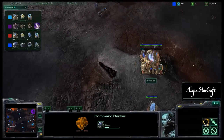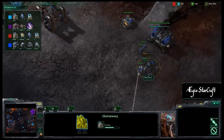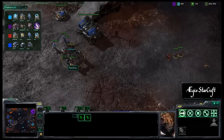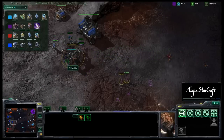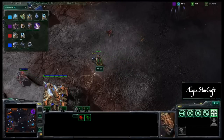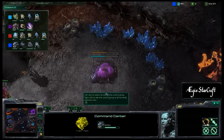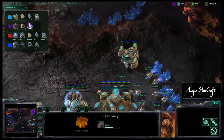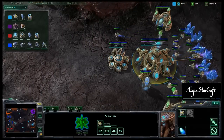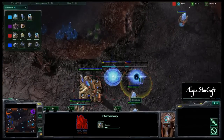Ner'zhul is going for a pretty fast expand, completely skipping the gas, and is throwing down a bunker to help defend it. His ally Bruce Lee is Chrono Boosting the Warp Gate research and getting his second gateway out — no units yet, just a Stalker starting to spawn. The two Zerglings from Khan are moving forward and will meet up with some Marines — they see the bunker so they know something is up. One Marine gets a little too far out and gets taken out, killing one Zergling in exchange. Khan is going ahead and getting his natural expansion as well, while his ally Ji Yan grabs a second gas. Bruce Lee briefly pauses probe production to get two more gateways up.